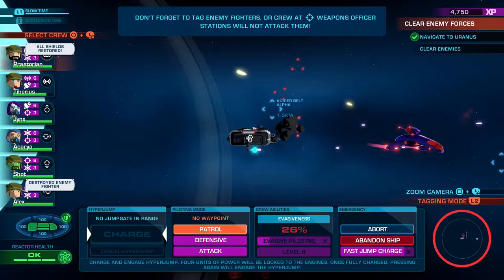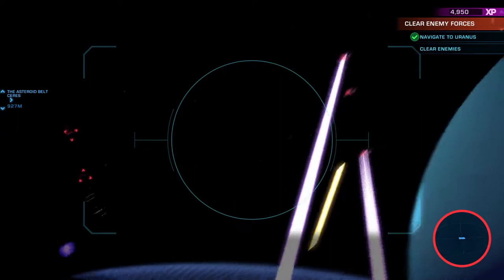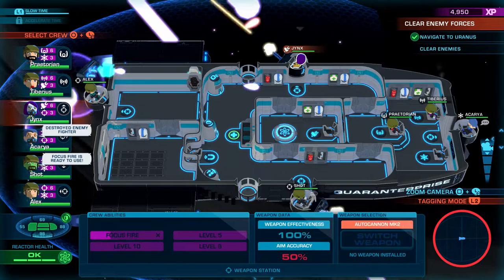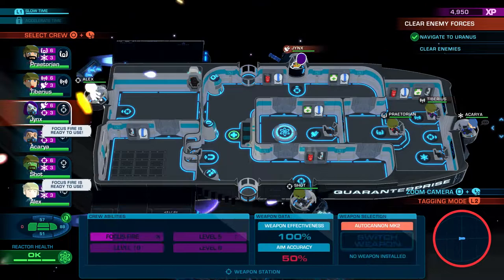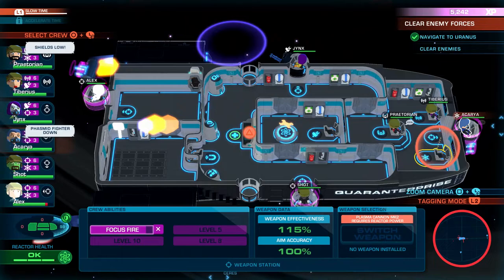This next area is going to be the tough fight — look at how many enemies there are. If we can call in the fighters we probably should. There are so many enemies. Let's get some assistance if we can. We can't — our skills are on cooldown. We're in trouble. Everybody has focus fire available except Jinx. Let's get that turned on and slow down time, because we are in trouble. Icaria, let's get the shields back up.